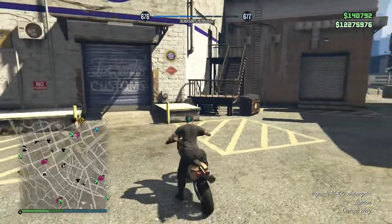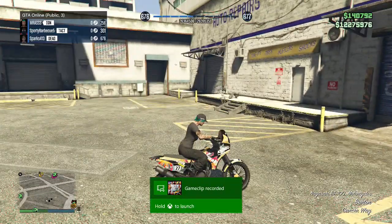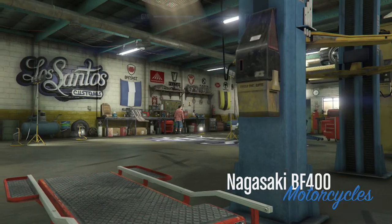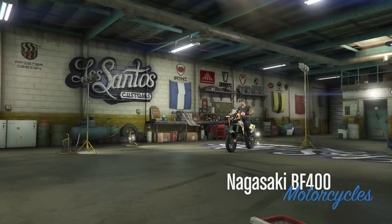What's up professionals, Sparks here. Following up on the new Cunning Stunts DLC, I am bringing in the new Nagasaki BF 400 motorcycle — let's see what we can do to this little bad boy, wannabe dirt bike, off-road street legal thing, whatever the hell you want to call it. Either way, it's getting customized right now.